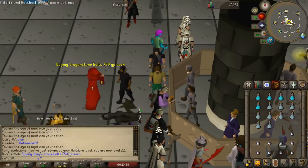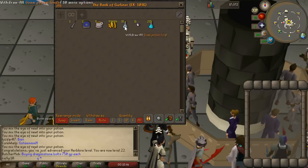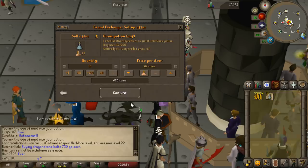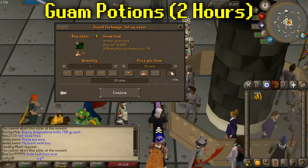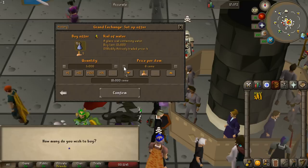There we go — level 22 Herblore, so we can now make Harralander potions. There are quite a few options here and most are limited by cost. Harralanders are like 1k each per potion, so while we're profiting, it's very inefficient at the amount of money we have. At level 30 you can make Ranarr potions. At level 34, Toadflax potions. At level 45, Irit potions — around 500k an hour — though you'll need around 1 to 1.5 mil to do that.